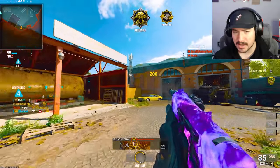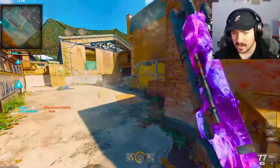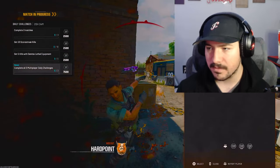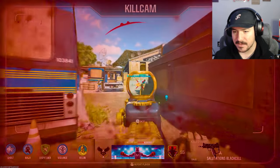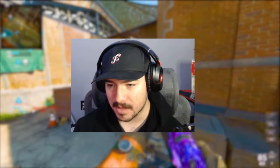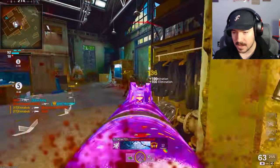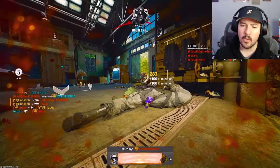Whoa, that score popup shows up on screen a lot more now — plus 200 when you get a kill. Did they change something? I feel like I'm a lot closer to the screen. I haven't played in like five, six, ten hours. And Dark Matter — it moves a lot faster now. They had to have changed that.